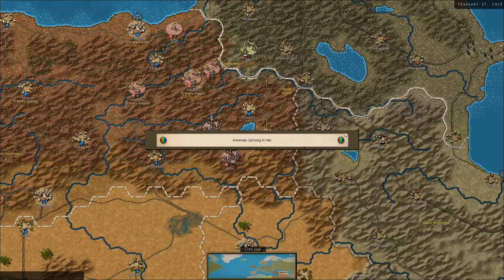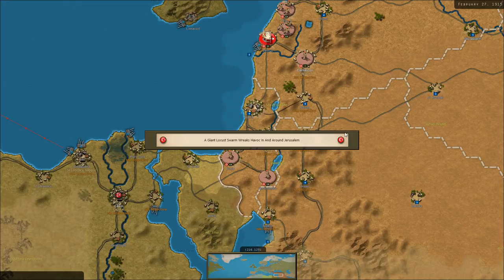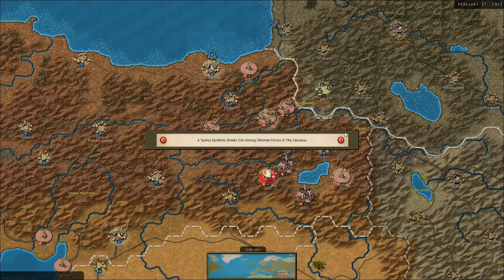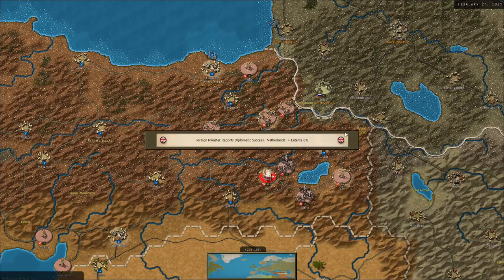Armenian uprising in Van. A giant locust swarm wreaks havoc around Jerusalem. Indian forces suffer casualties seizing Basra. A typhus epidemic breaks out among Ottoman forces in the Caucasus — just great. Foreign Minister reports diplomatic success in the Netherlands, swinging it 6% toward the Entente, though it's still 20% toward the Central Powers.